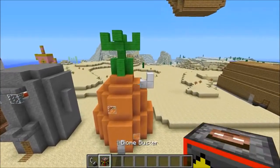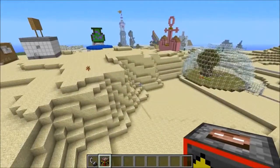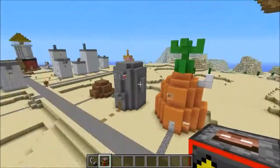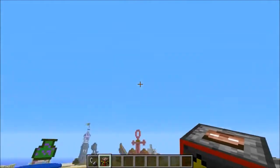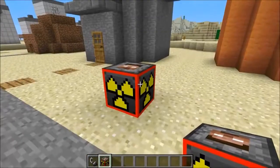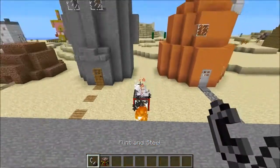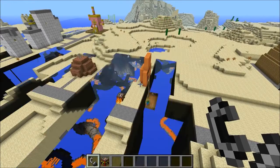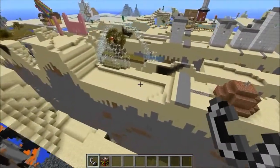We'll start with the Biome Buster from Explosives Plus — it destroys biomes, and this time we're actually in a biome. I tried to use this in the Sonic map and it was kind of on the water so it didn't really work. I thought we might be able to take the whole map out in the first 20 seconds. Brian is ready to destroy — let's do it. Oh my god, SpongeBob's house — it's gone!